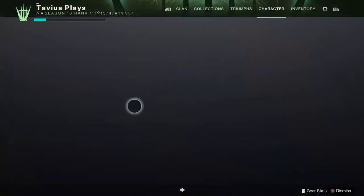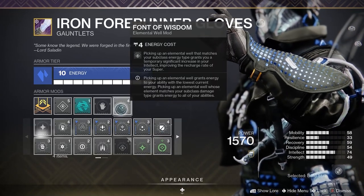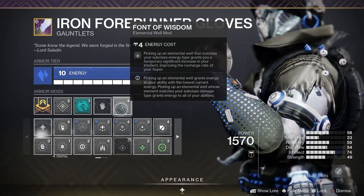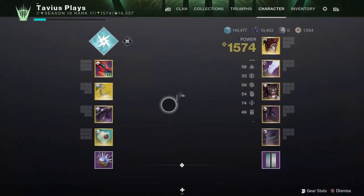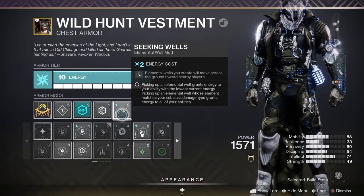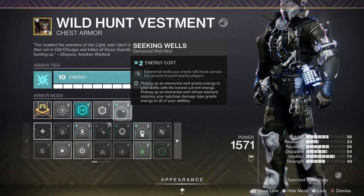On the arms I've equipped an overload bow and Font of Wisdom to temporarily max out our super recharge rate by picking up arc elemental wells — wells that most of the time we won't even have to pick up, thanks to the Seeking Wells mod on my chest piece. They just come to us, just like the ionic traces. Also remember that elemental wells also give us ability energy, same as the ionic traces.